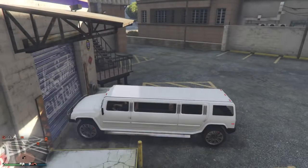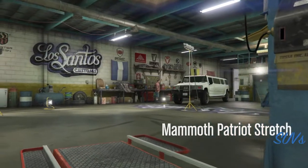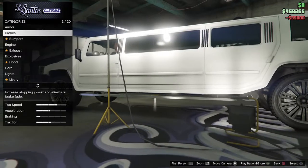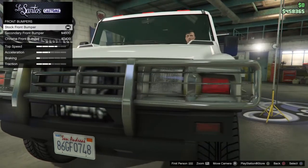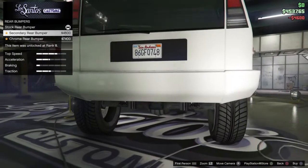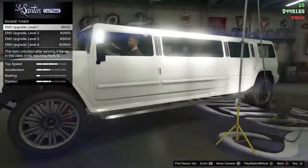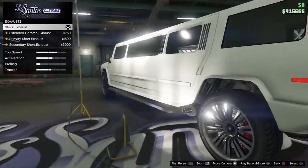The braking is pretty bad too. Here we are at LS Customs — you can see the Mammoth Patriot Stretch. Let's check out the options: armor, brakes, bumpers. We have stock, secondary front, and chrome front. I kind of like the secondary rear bumper — chrome. I like how it just shaves off the Mammoth logo like that.